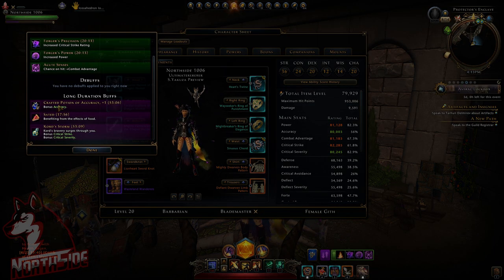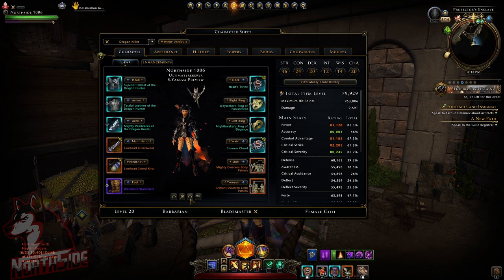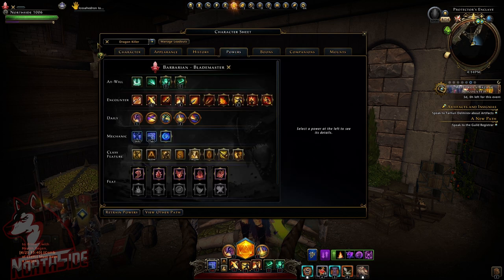For buff foods I'm using a Creative Potion of Accuracy, Sauteed food that gives a little bit of HP and movement speed, and Course Storm which provides critical strike and critical severity. Before I forget, I'm still using Femme Git for the combat advantage. Now we're going to switch to powers.